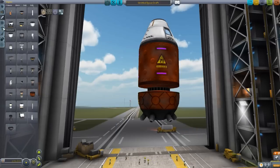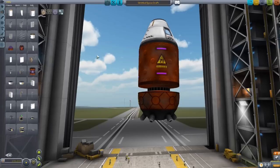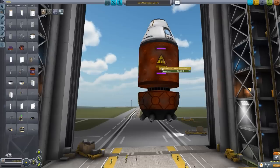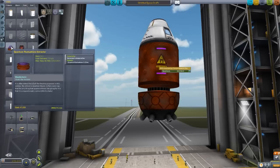The next section we're going to look at is in Utility, where we have a couple of interesting parts. You may be wondering how we get those quantum fluctuations that we store in the tank and then subsequently use with the engine — well, that's where these two pieces come in.